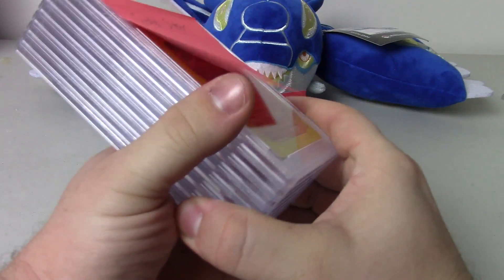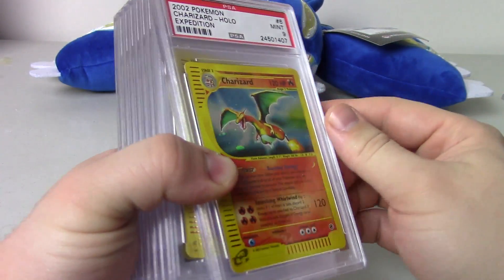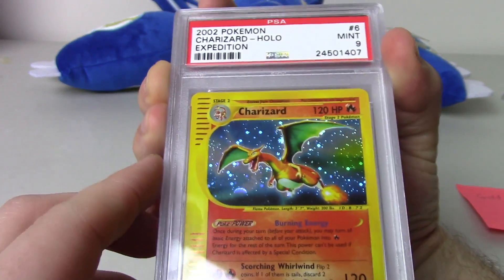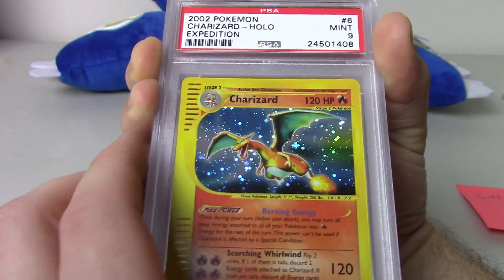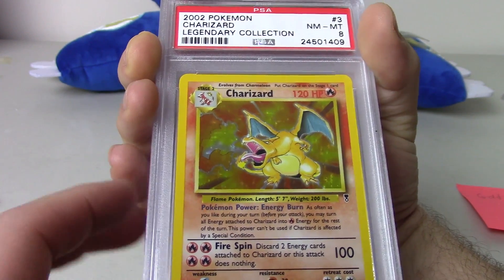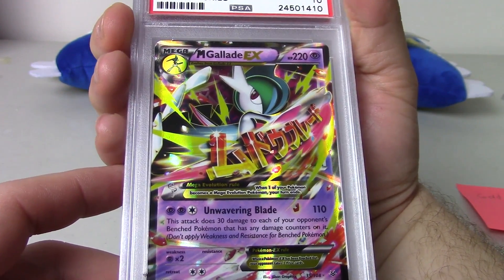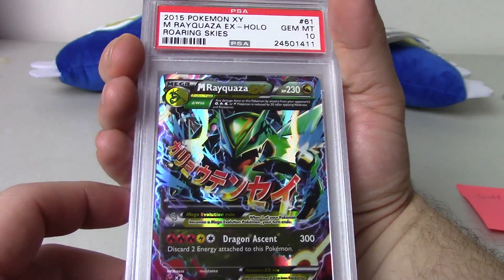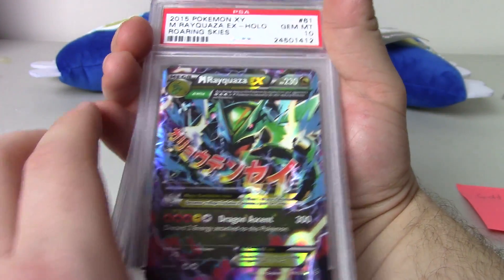Next up, we'll look at a guy who has sent with me many, many times — this is Gold Star. He's going to be excited to get these cards back; it has been a while since he's seen them. A Charizard Holo from Expedition — two of those, both of which are Mint 9. A Legendary Collection Charizard came back as a Near Mint 8. And Megalade EX from Roaring Skies came back as a Gem Mint 10 — that is a gorgeous, gorgeous card. Megalade EX also came back as Gem Mint 10, so we have two of those.